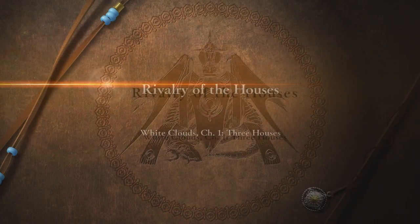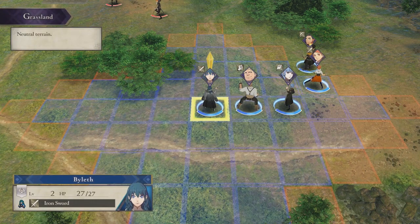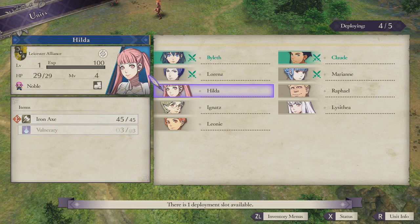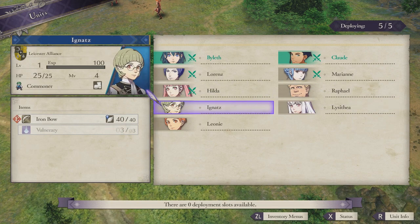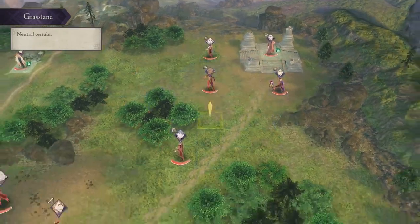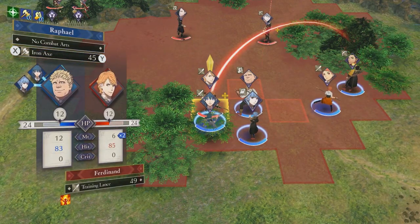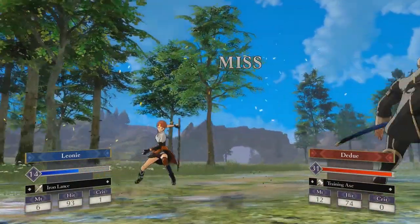Chapter 1 follows up as another tutorial map — fallen units come back at the end of the chapter, letting people get a feel for the game without worrying too much about consequences. The amount of characters you can bring is limited to five, easing you into controlling your entire class going forward. The map has 10 enemy units faced in groups of three to four, and since they are other students with comparable stats, it's much rarer to one-round each group, and you'll take decent retaliation damage if your strategy isn't on point.